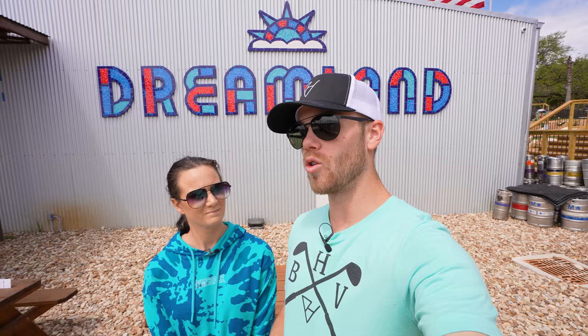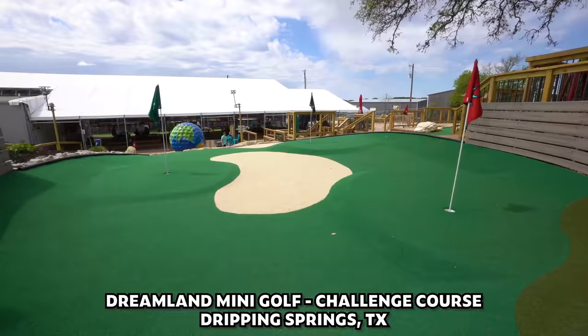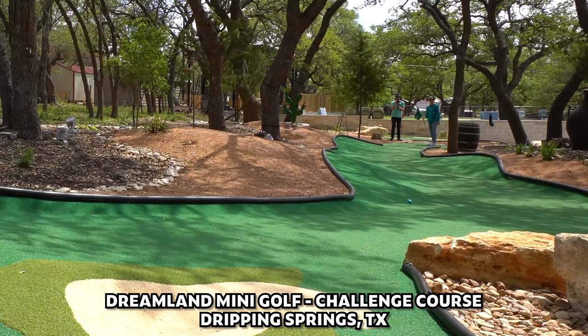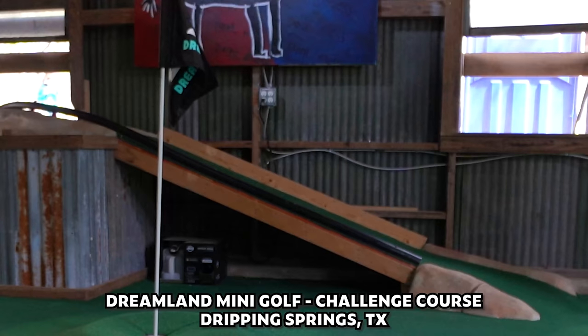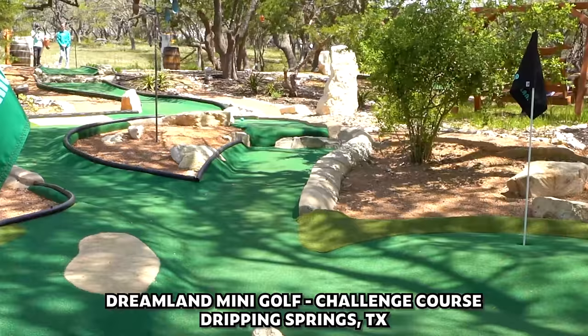The way this works is each hole has three different holes on it — three different colored flags each representing a different difficulty. Red is the easiest, green is intermediate, black is the hardest. For today's video we're gonna play the intermediate level, and if we have to go for a different hole we'll take a one stroke penalty. Hopefully that won't happen, but I think this might be the new craziest mini golf course we've ever seen. So with that said, place your bets on who's gonna win. Let's get it started.